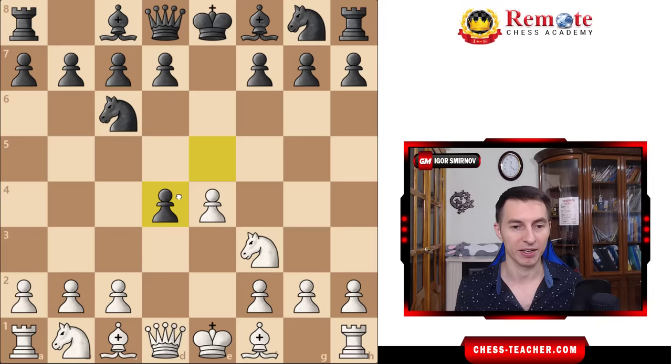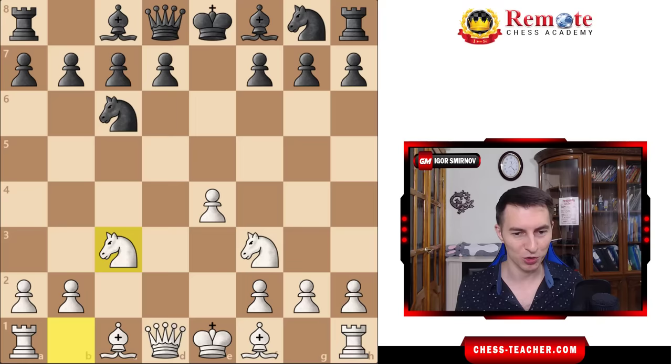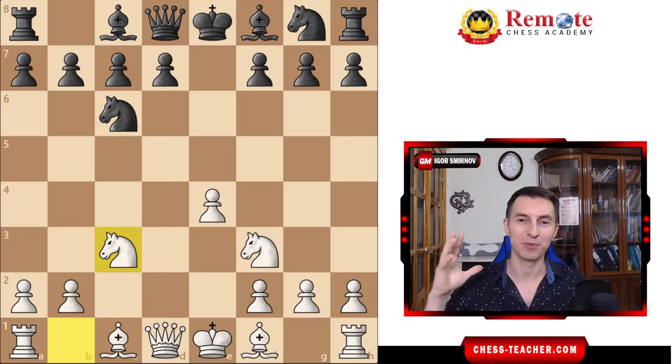After black captures this pawn, you offer the other one to capture. The idea is that thanks to this little pawn sacrifice, you're achieving a very active position with a lot of attacking opportunities. In a couple of minutes, I'm going to share with you the special trap we're preparing if you ever encounter Magnus Carlsen so that you can defeat him.